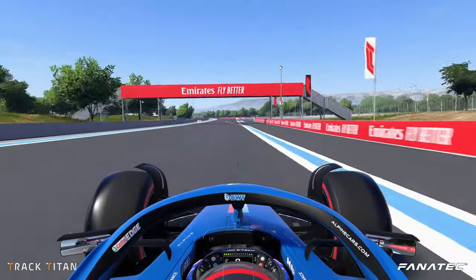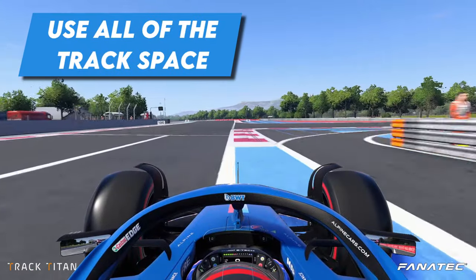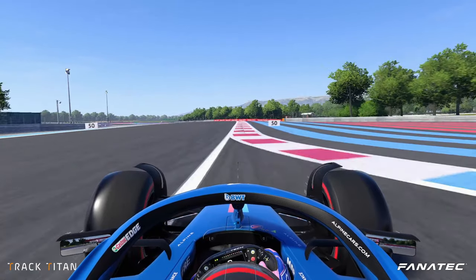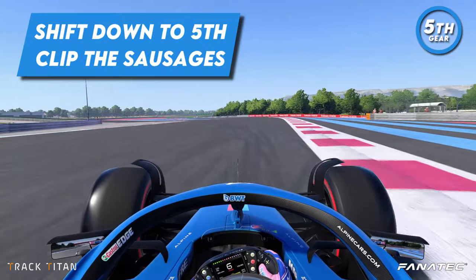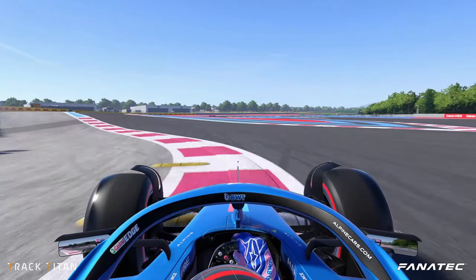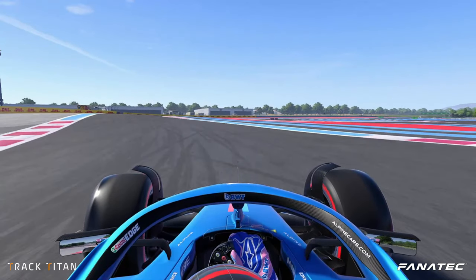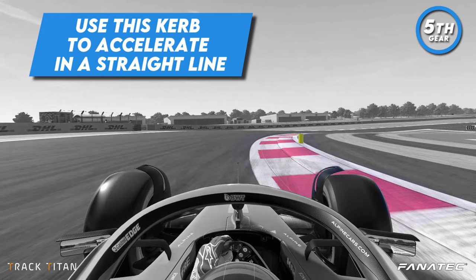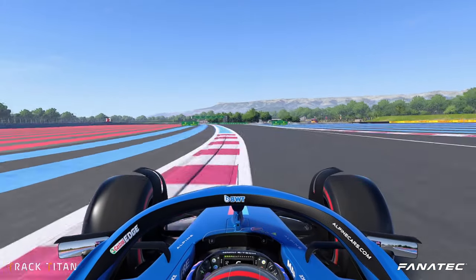Starting the lap, we bring the car over to the right hand side and brush the outside kerbs. For turn one we brake shortly just before the second striped kerb begins and then we turn in. We shift down to fifth gear, hit the apex and aim to clip the edge of the sausage kerbs as these don't unsettle the car too much. For the second corner we stay in fifth gear and take a late apex, using the full kerb for the shortest route as it is very flat.